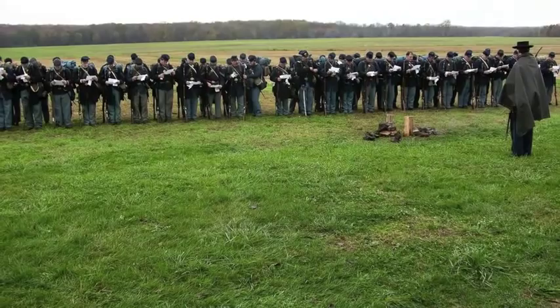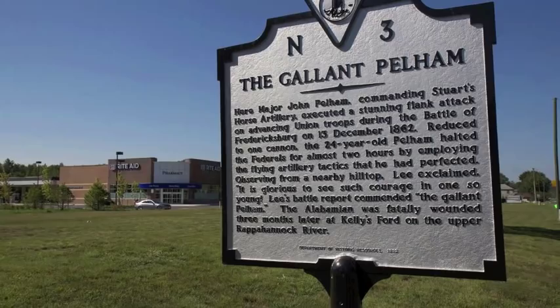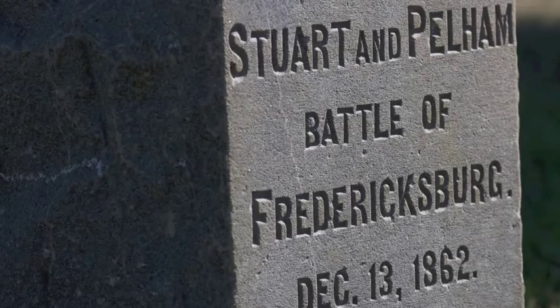As General Meade and General Gibbon's troops arrayed for battle, Union artillery formed in front of them, getting ready to bombard the Confederate position. But before they could even fire their first shot, they were preempted by one lone Confederate cannon that fired from far off on their left flank. That was the gun of Major John Pelham of the Stuart Horse Artillery. He single-handedly was able to preempt the Union attack and hold them at bay for an hour before he ran out of ammunition and had to withdraw.